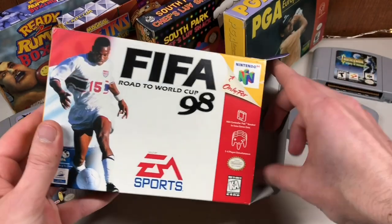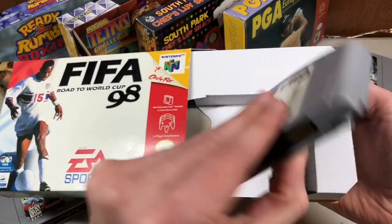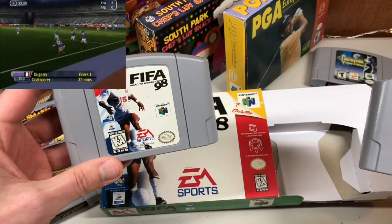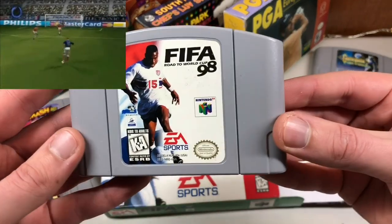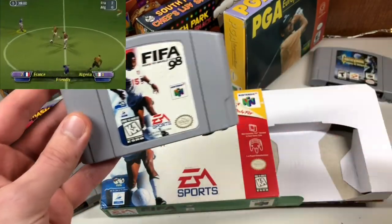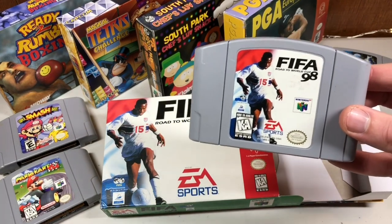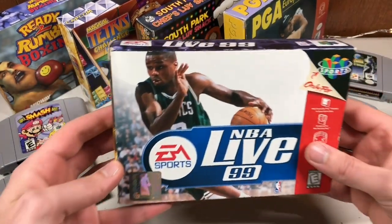This one you might remember from a previous episode — it's complete-in-box but had a sticker on the cartridge. Out of 30 complete-in-box games I got for $10 each from the same seller, it was the only one with a sticker. So I picked up a condition upgrade for under five bucks — a 99-cent auction where nobody else bid. There's a tiny bit of darkening I couldn't see in the photos, but it's still an easy condition upgrade, and I'll bundle the old copy.